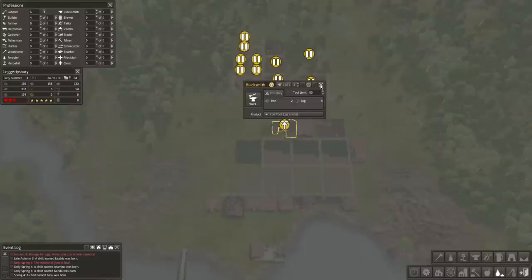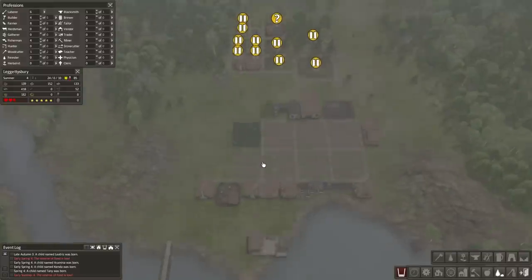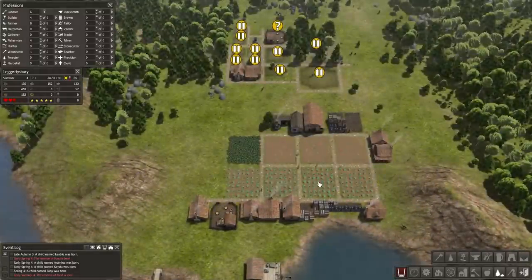The blacksmith is full. I think this ups it to 150 — yeah, we don't want that much. We want 75, just so we have a little bit bigger of a reserve. The reserve of food is low, but that's okay because they're going to be harvesting this soon.